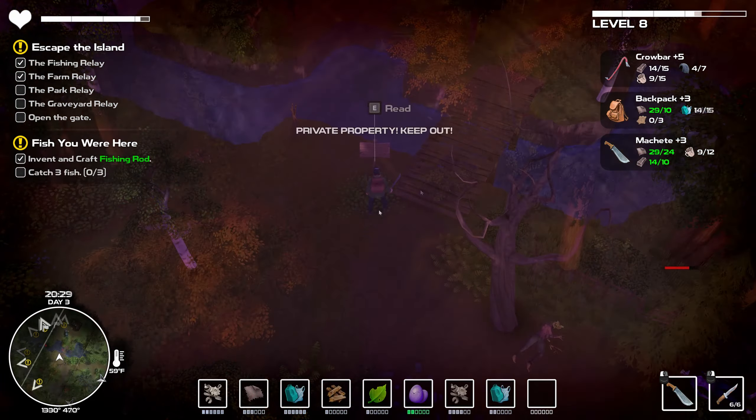Private property, keep out - who's gonna keep me out, that's the question. There's much here. I did take a little bit of a hit. Oh, a different kind of mushroom - edible mushroom found in damp places. Are we near where I need to be? No, I need to go across that bridge and there's a fireplace there, which is good.